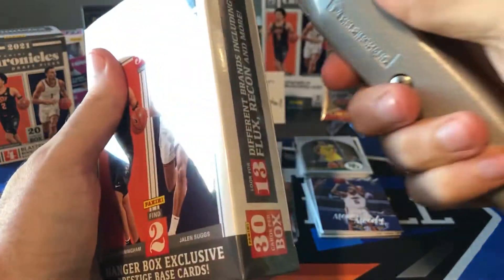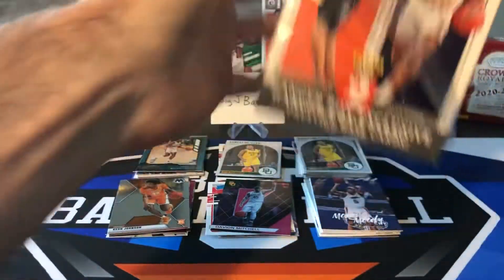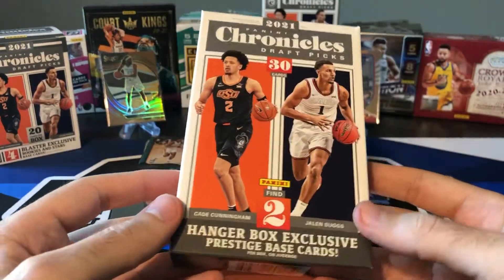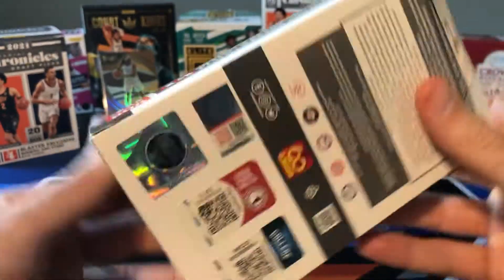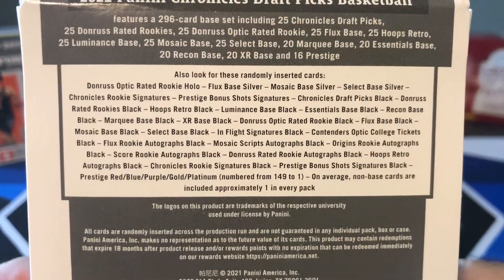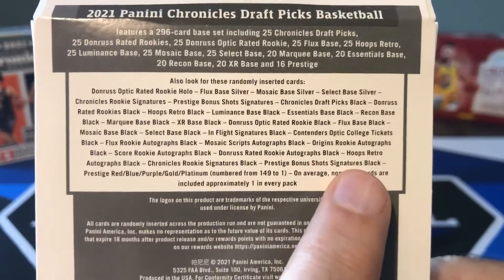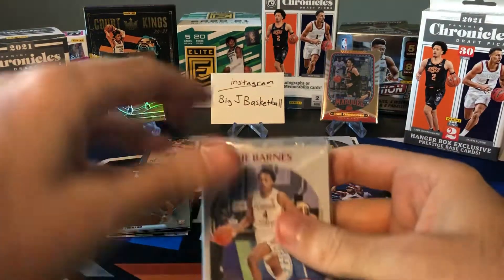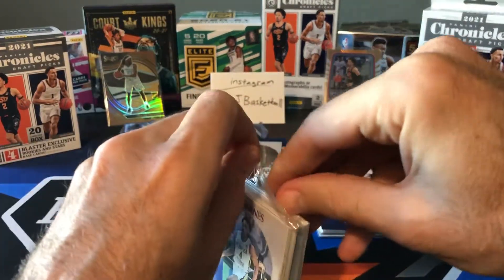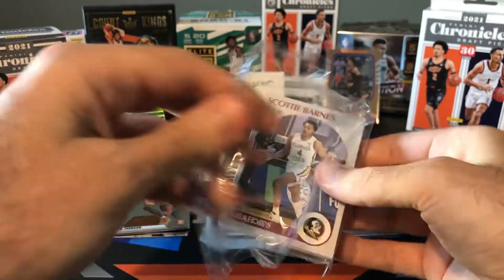Okay, so Hanger — first time doing this format on the channel. It's funny that the Hanger actually has a lower SRP than the Blaster, but the Blaster you're only getting 20 cards per box while the Hanger you're getting 30 — 50% more cards out of the Hanger. You're getting the black parallels, which look really nice, probably better than the pink. There are also bonus shot signatures. You can already see Scotty Barnes right up top. I would love it if that black parallel is going to be a Chrome card — the black Mosaics look really nice, and so do the Select Courtsides.